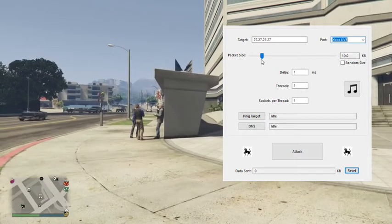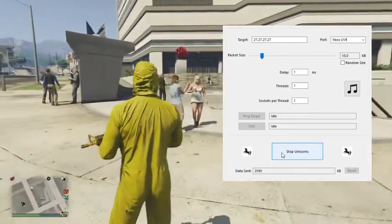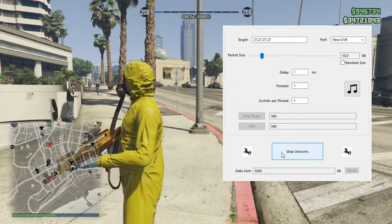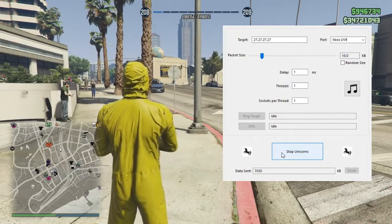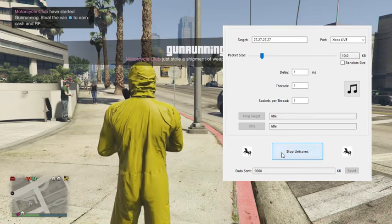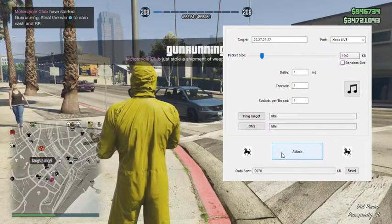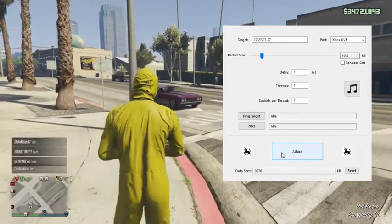Once you have that set, go down to attack — you can leave the other stuff alone — and click attack. Just wait until everyone lags out. You should see everyone leave in a second. There we go. Now click stop at about 10 seconds.